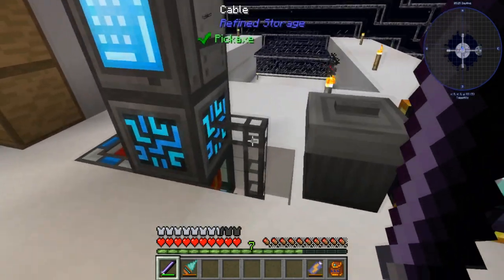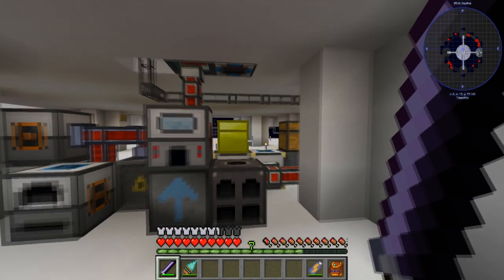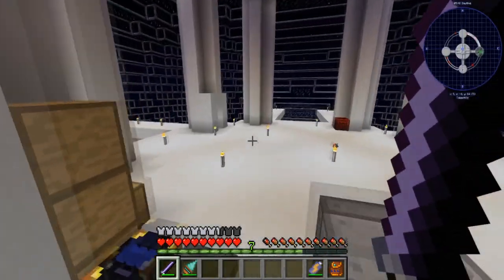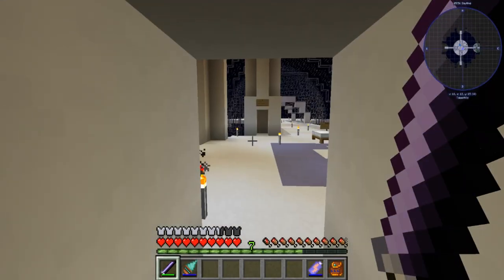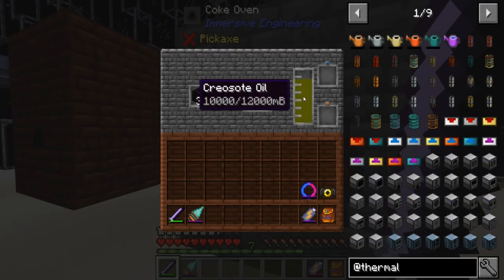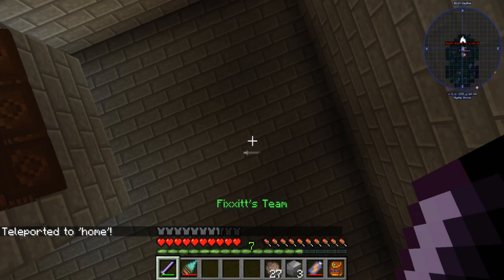Some time has passed and I've done some work. You may notice that I have cable going down to here. There's no way to get through - that's poor planning. Anyway, I have cable going over here - this is where I'm going to be putting all of my storage. I let these guys run for a while and I got enough creosote to make a couple water wheels. I also got coal coke, which is cool.